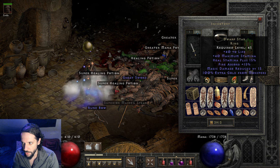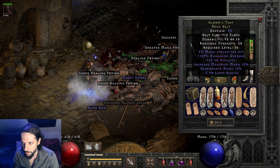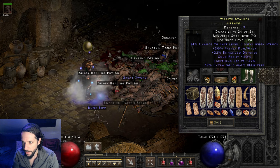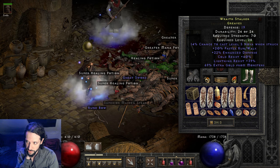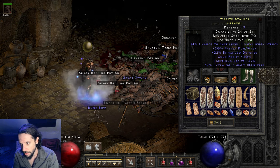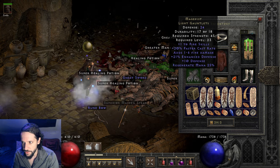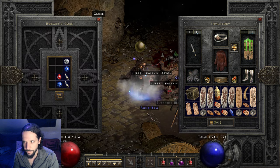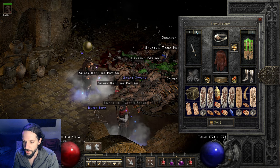Dwarf Star on the left, Dwarf Star on the right — Fire Absorb, Magic Damage Reduced, 40 Life on each. The belt has more Vitality, Increase Maximum Mana, and Regenerate Mana. These are just very high-rolled rare boots — Cold Resist and Lightning Resist around 40. Mage Fist for more Mana and a Fire Skill. That's everything.